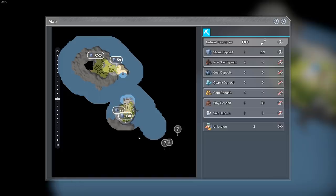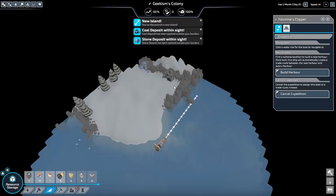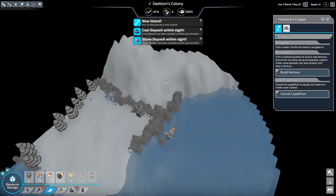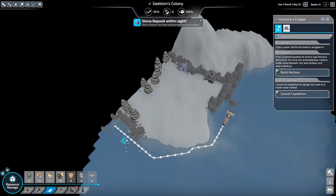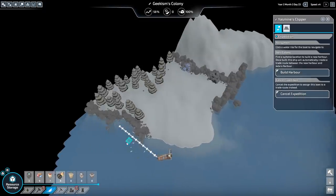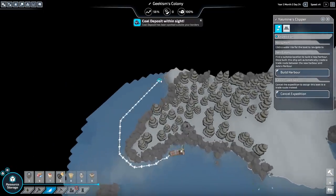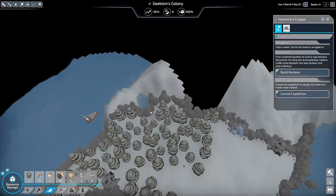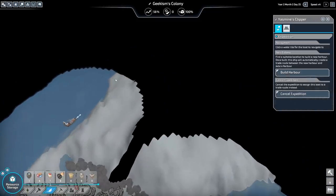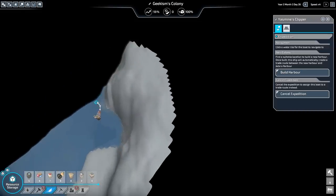It's this way, isn't it? Yes. I think probably a scoot around is a good idea. Coal deposit within sight. Stone deposit within sight. We actually need very little else, so I'm just going to come up here. This second half of the island is useless, but let's just do the rounds because that's a sensible thing to do.